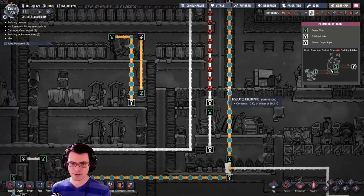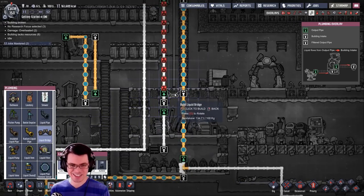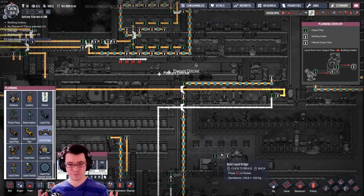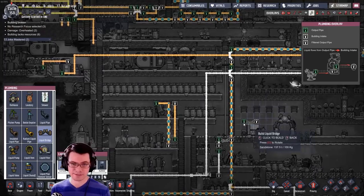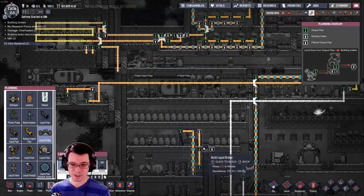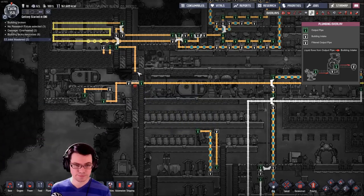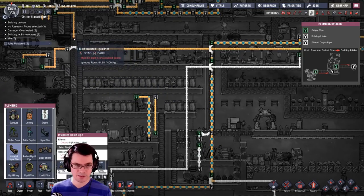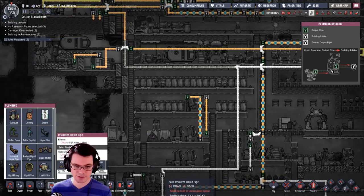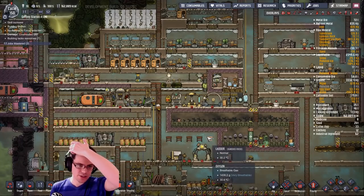We can deconstruct all of these liquid pipes down here since they're no longer used. What is being used is this down there — we still have reason to run at least one algae terrarium down there to deal with the carbon dioxide we're dumping into that zone. We have clean water there and we can jump it across. Moving these pipes around so much, it's hard not to become a mess.